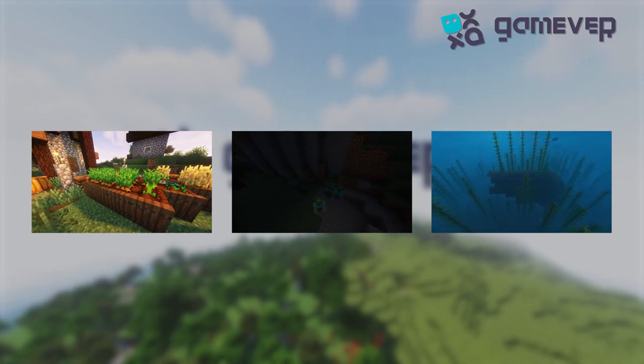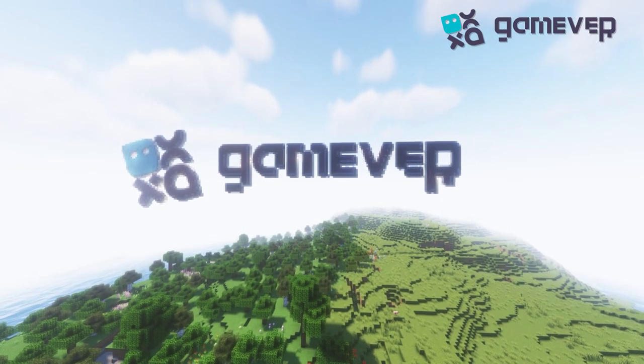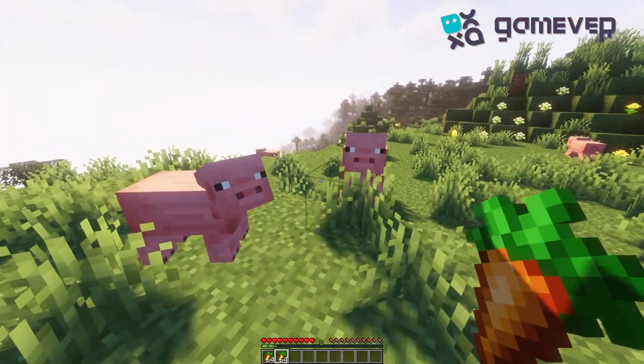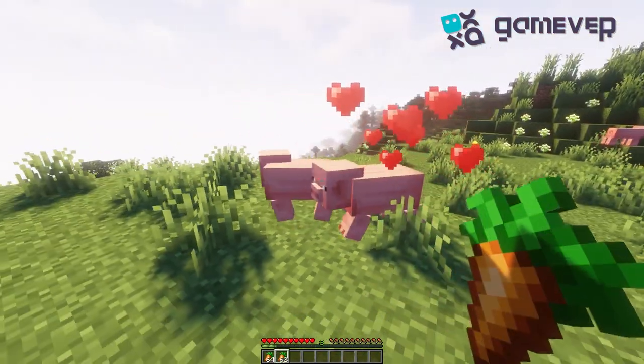Once you have your carrots, it's time to find some pigs. Approach your pigs and right-click on them while holding the carrot. When you do this, you'll see love hearts appear above them, signaling they're ready to breed.